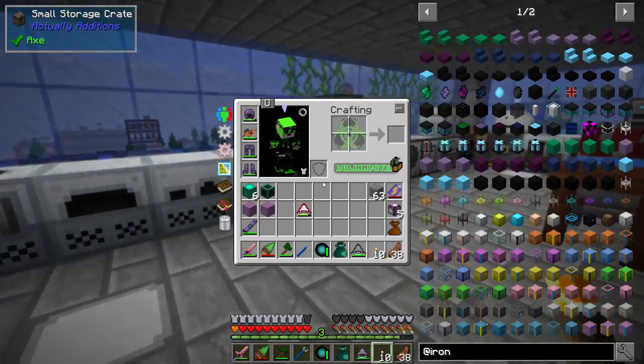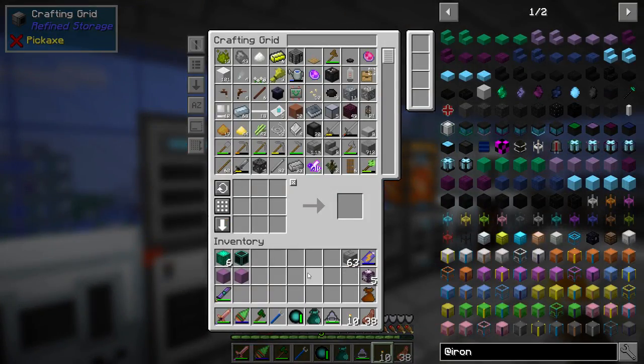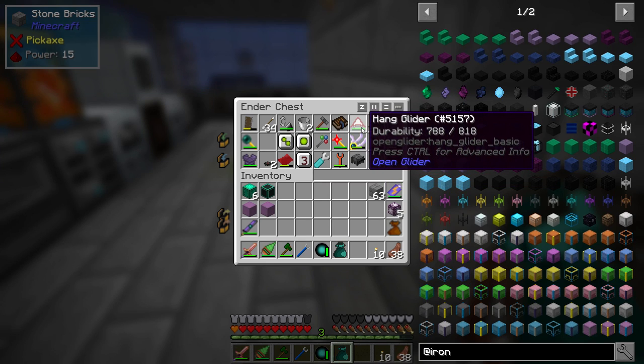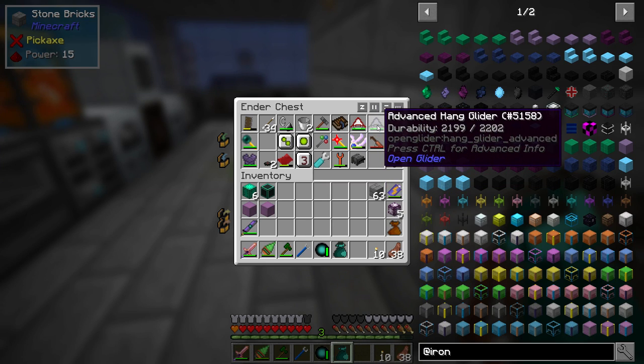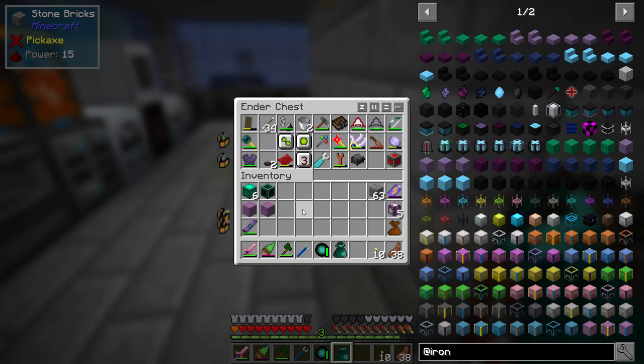That is exactly what I was hoping — that it would be a lot faster — and it is. So that is cool. Hang glider, you did me well for a long time, but now you're going away and I'm never going to use you again. We're going to put that in there next to my other backup hang glider. So it's got a lot more durability, it's a lot faster, which is neat.